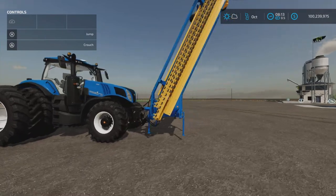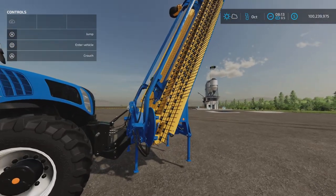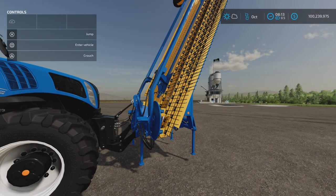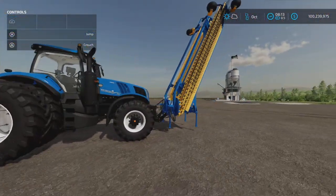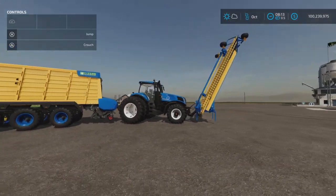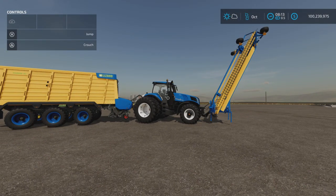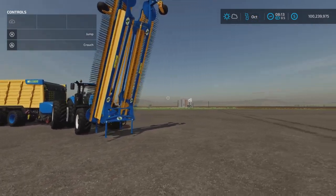The other two mods we're going to use in this demonstration are the Lizard Trailed Wind Rower and the Lizard Front Wind Rower by Hispano. These wind rowers came out a little while ago and they have a massive wingspan — this one is 120 meters in width.